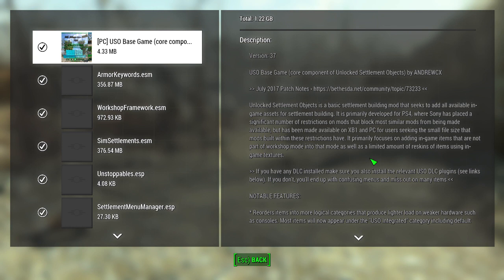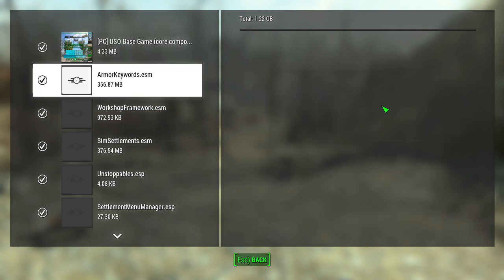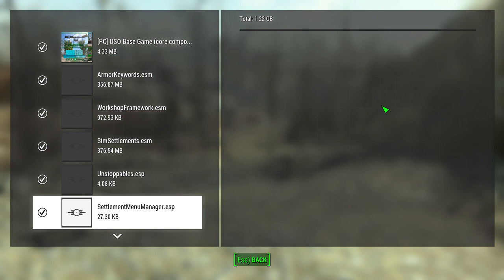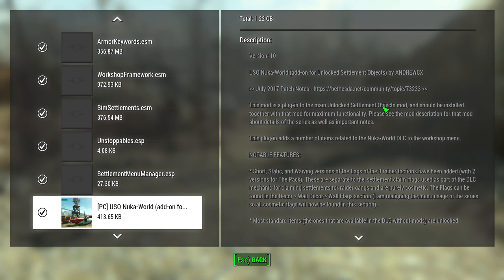I do have Unlocked Settlement Objects — the core components. I have Armor Keywords. This mod does more than just that. The ones that you don't see a description for are the ones I got off of Nexus Mods. Workshop Framework, Sim Settlements — this is a mod that gives specific character costumes based off the comic book characters in Fallout. Then the Settlement Menu Manager, which I'm not sure I can remember what that does.